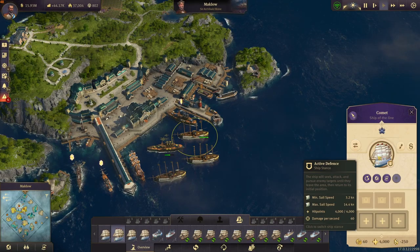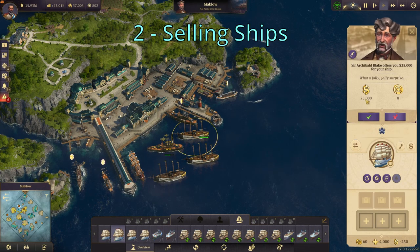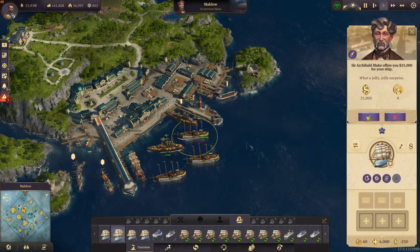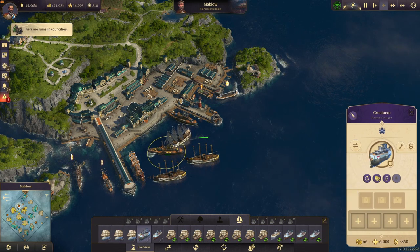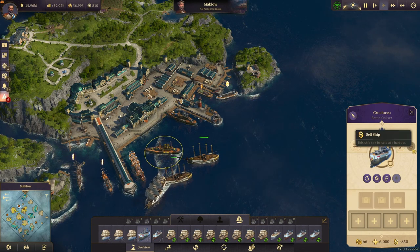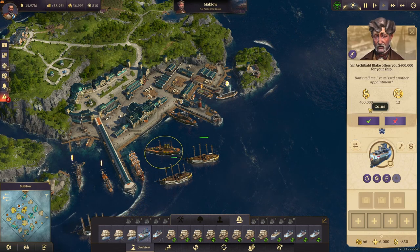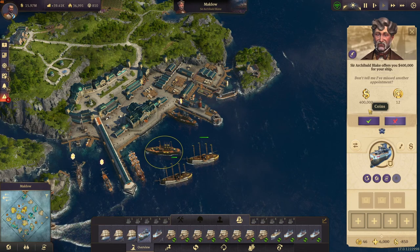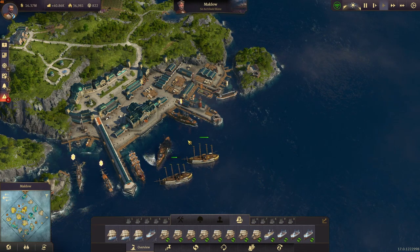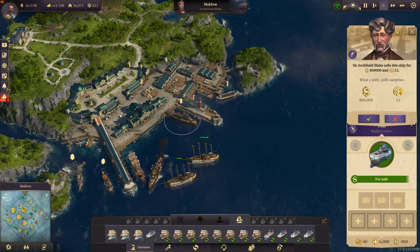The next one is also a very good way to make some money if you need it, because you can sell your ships at the NPC traders. For a ship of the line you will get 25,000 dollars, and for a battlecruiser — look at that — you get 400,000 dollars, which is a lot because you don't need money to build them except for the shipyard costs, and you can sell them for a lot. It's always half the amount of what you can buy them for.